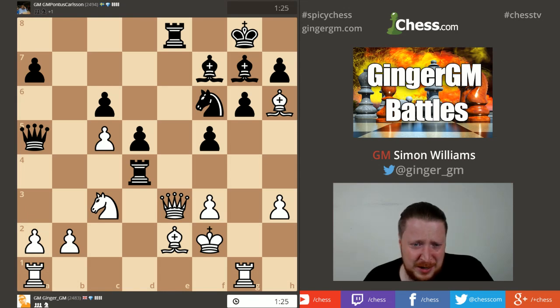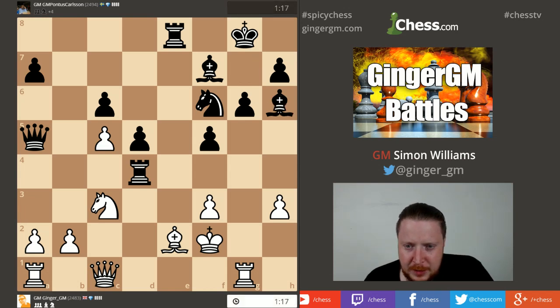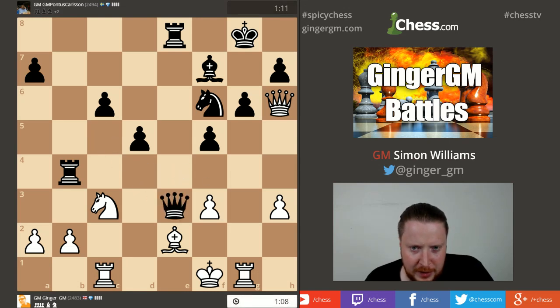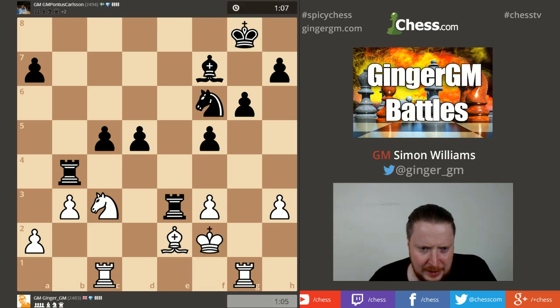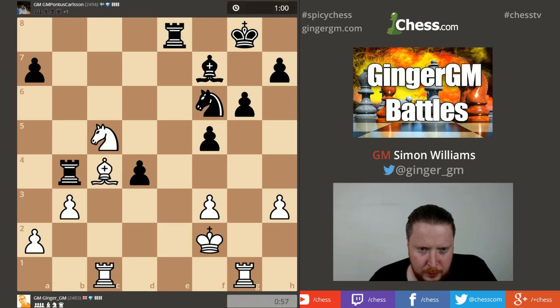I'm very tempted to resign here. If I move the queen he takes — this is horrible. We'll play on a little bit; we shouldn't resign so early. He has queen takes c5, and I need to move my king off some kind of discovered attack. Now I need a miracle. Let's get some tricks going with knight e4. He wants to exchange queens, and this is a disgusting ending — I'm too many pawns down.